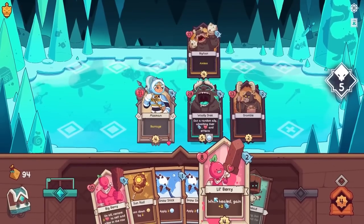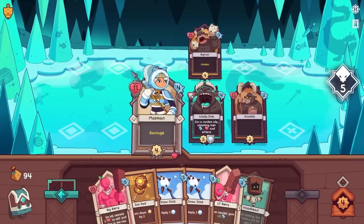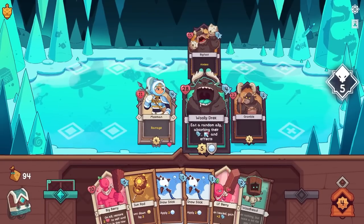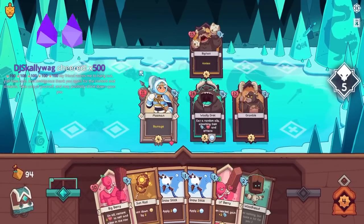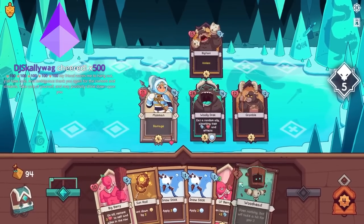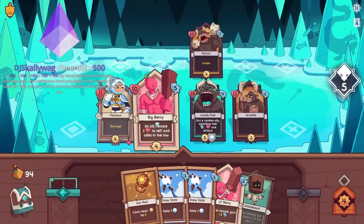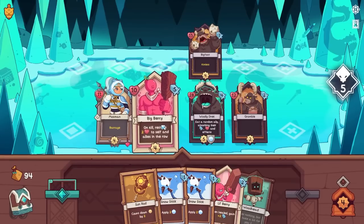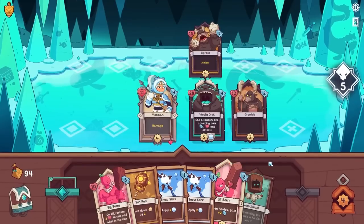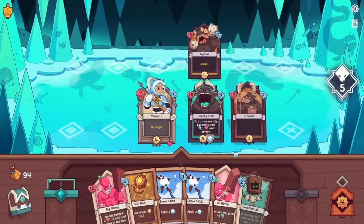Hey developers — would be awesome if we had that. Hang out, y'all take care. Yay, thank you Skelly. Thank you very much, hope you have a good time. Thanks for the 500 bits. Have a good time with your friend. I guess we've got to get more people out — making decisions now. We want Lil' Berry to get hit, but then we want Big Berry to be doing some damage. We need some preliminary damage before Big Berry really gets in there.